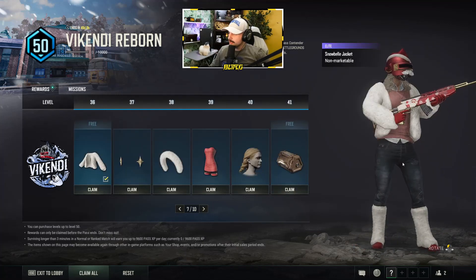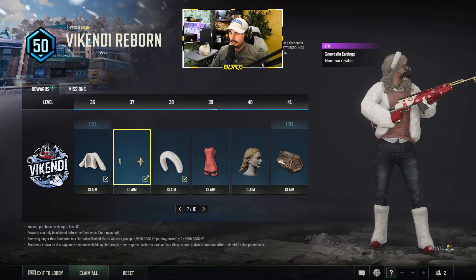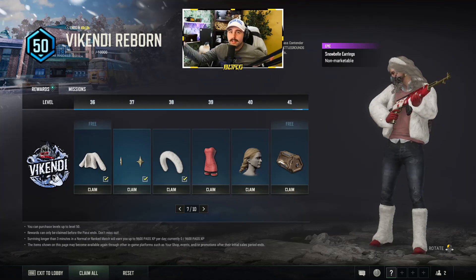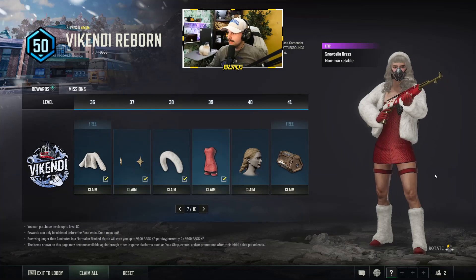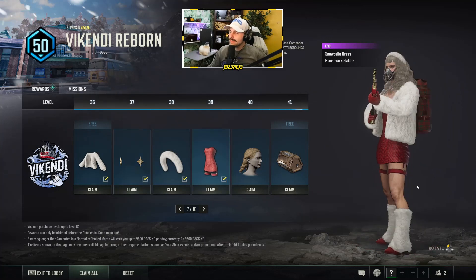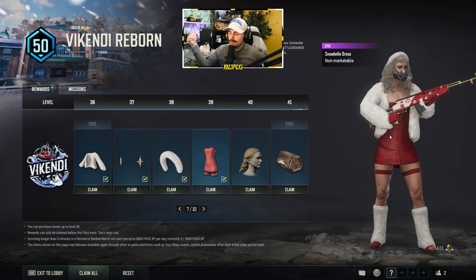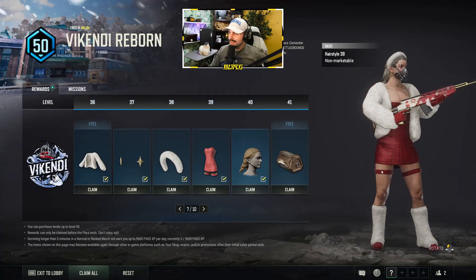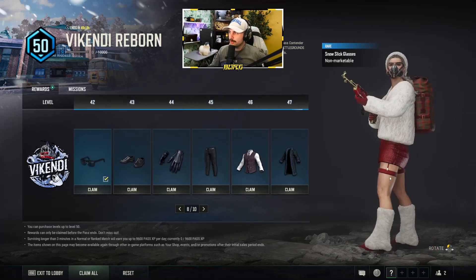I like this area of the pass — there are fuzzy boots, North Star earrings, and then what looks like a full fuzzy white outfit. This is stuff people would normally spend ten dollars on in-game separately. I could see a lot of people wearing this outfit, and the fact that you get it within the ten dollar pass is pretty decent. I'm definitely rocking this outfit.